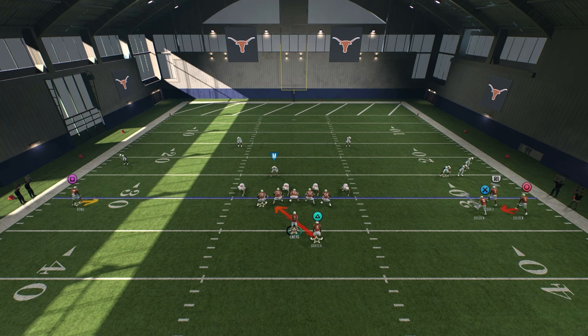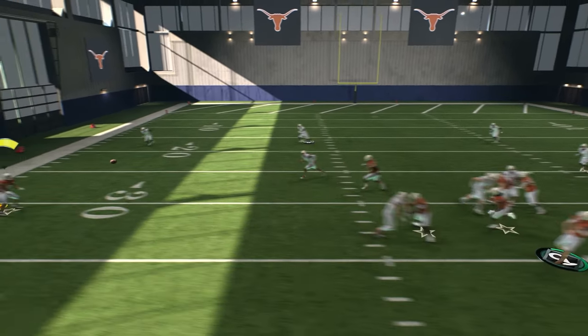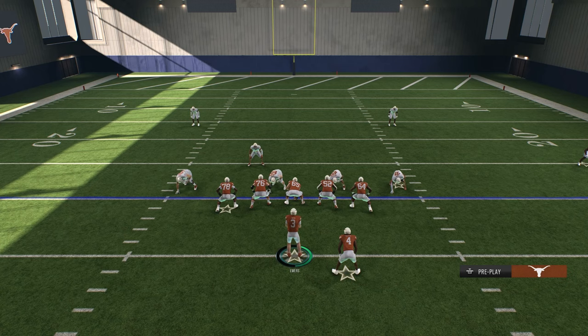It's also available to throw to the right side because of spacing. However, the pre-snap read shows three defenders on that side, so generally I don't want to throw that way. We'll go to the single receiver side — play action, the corner drops back. Look at that spacing: one-on-one. I'll take that every time, five yards a pop.